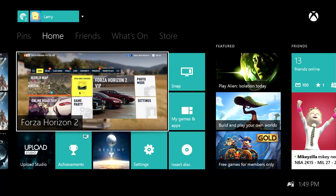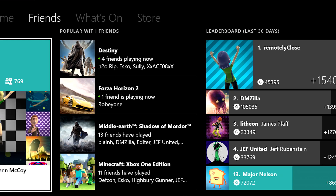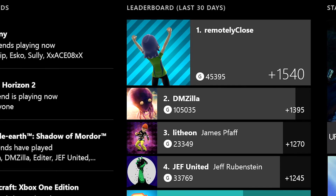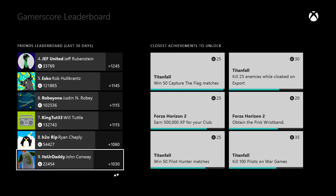The new friends section is now available to everyone as well. You can now see at a glance what your friends are doing, which games are most popular with your friends, and, my favorite, the Gamerscore leaderboard, which shows you how you stack up against your friends in Gamerscore over the last month.